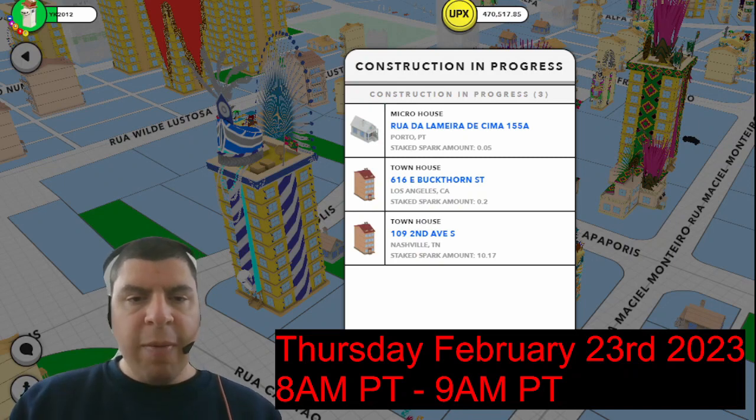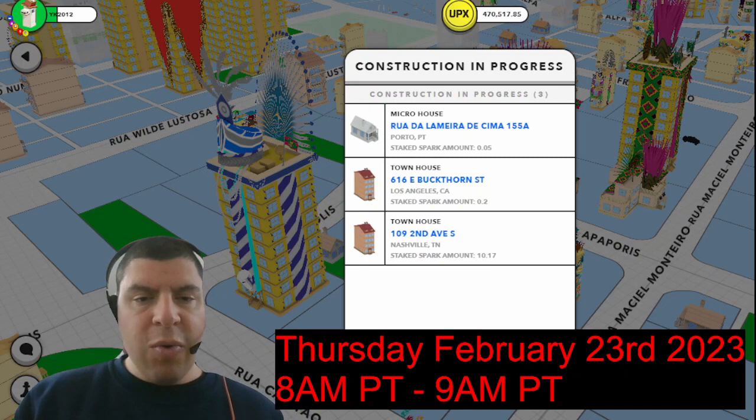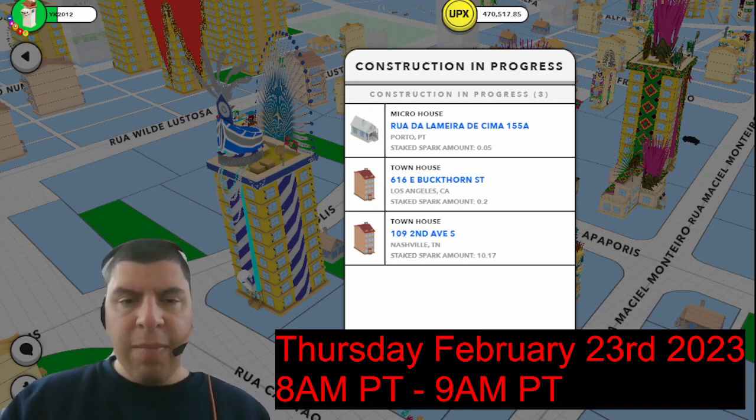I mentioned at the top of this video that I'm giving away 500 Spark hours. All you have to do to be eligible is leave a comment below with the amount of Spark that you will be unstaking for this simulation. If you don't have any Spark, or you're not planning on unstaking your Spark, that's fine as well — just mention that in the comment below. While you're at it, make sure to give this video a like and subscribe to our channel if you haven't already done so. The draw will be held on Thursday at 12 noon Pacific time.